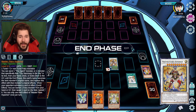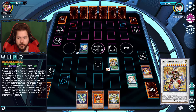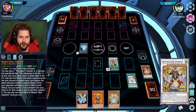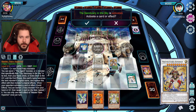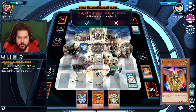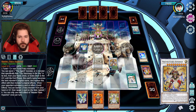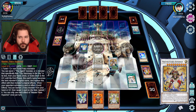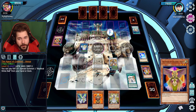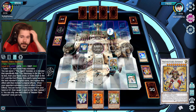I'll end my turn and see if that can stop you from playing. For some reason, I'm going to play my Sanctuary in the Sky. Then I'll also play Venus. Venus's effect, of course — I will shut you down immediately. At least you get one out. However, that was a normal summon — that is all I can do. I had a feeling rushing the Flare Hyperion in this deck would work.